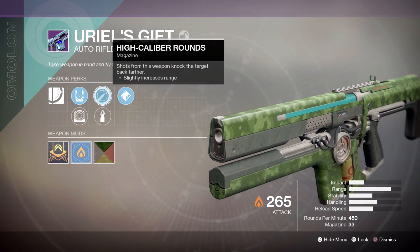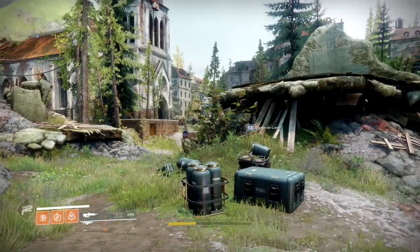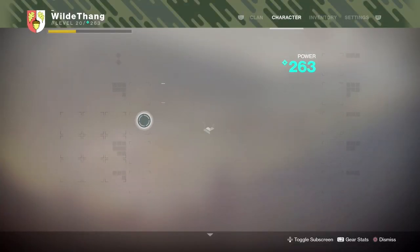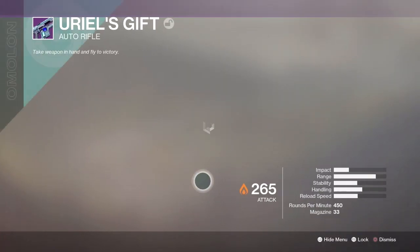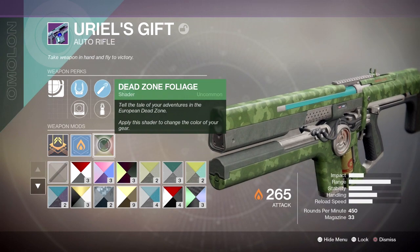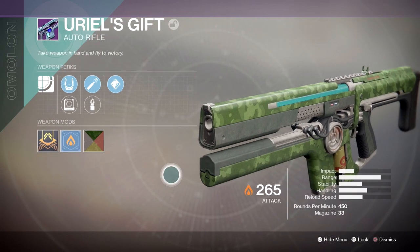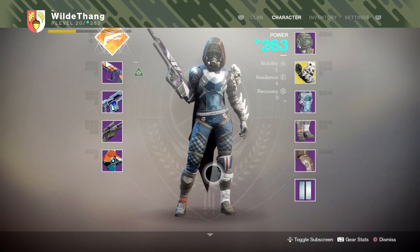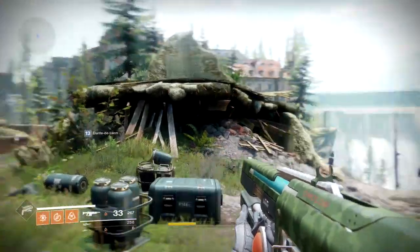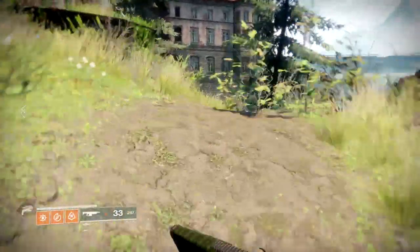We're just going to run around the Trostland area and see what it's like in PvE. I do have a shader on it — it's the Dead Zone Foliage. This pops out of chests around the EDZ. Pop that on and it looks like you've got a camo shader on it, which is pretty cool. I'm going for the whole wild kind of thing, trying to get all the Wildwood gear as well, so that's why I've gone for that shader. Let's quickly go find some enemies.